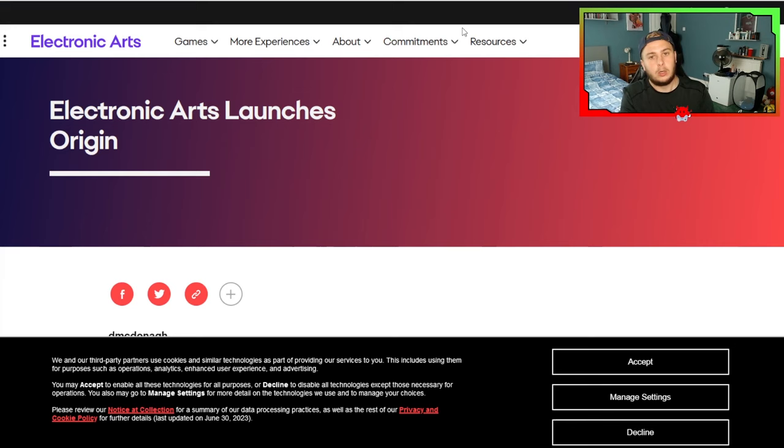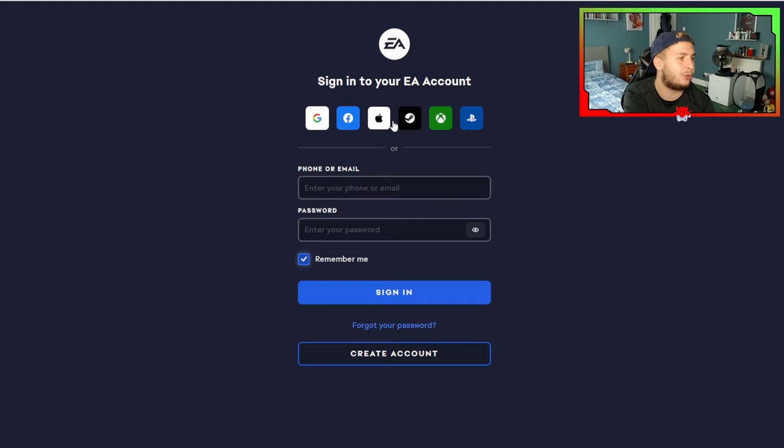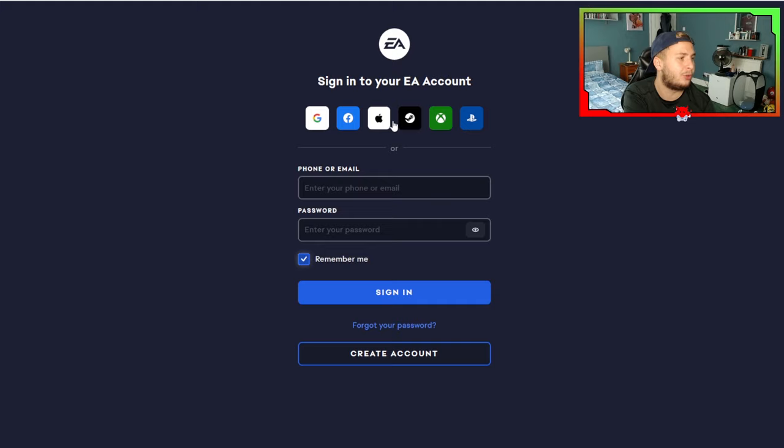If you don't know how to do this, I'm going to show you. Go over to EA Origin — just type that into Google or Bing, whatever your search engine is. Then press the account icon button at the top and log into your EA account. You can click any of the buttons at the top if you want, but I'll just type in my email and password.